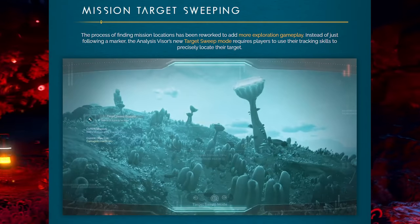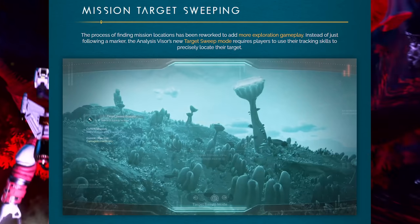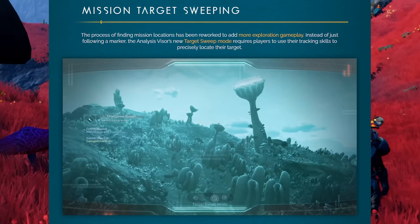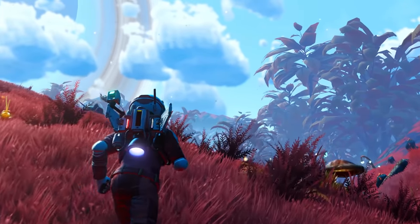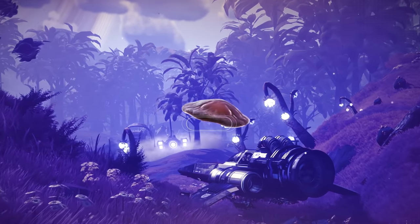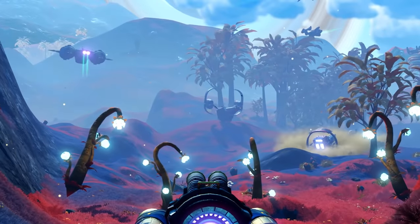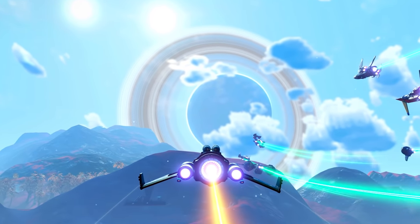Mission target sweeping: the process of finding mission locations has been reworked to add more exploration gameplay. Instead of just following a marker, the analysis visor has a new target sweep mode that requires players to use their tracking skills to precisely locate their target. Before it would just say go to this exact spot, marked on your HUD. Now they won't even tell you exactly where it is - they just say hit this planet, then use the visor's sweeping mode to find out exactly where it is. That is crazy.